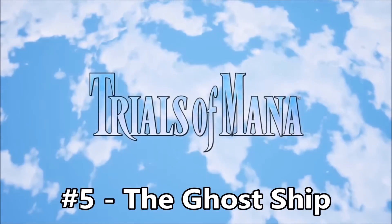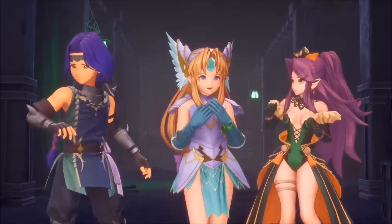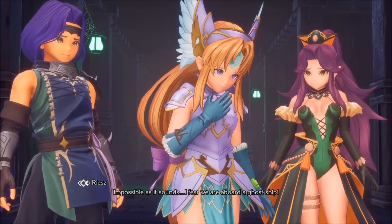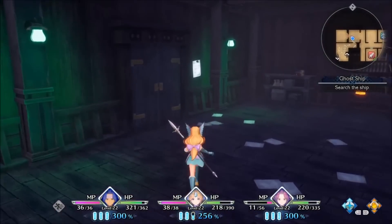Number 5 - The Ghost Ship of Trials of Mana. Ever hear the saying that there's no such thing as a free lunch? Well, it's true here too. If you're offered a free ride on a ship, you'd better believe that there's a catch. And in this case, the ship is haunted, and it's creepy as hell.